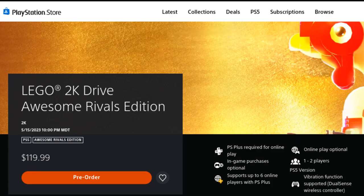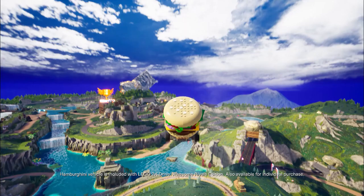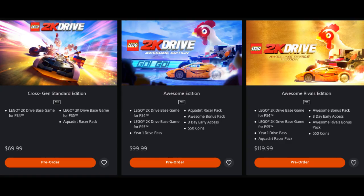And then finally, for those who want it all, the Awesome Rivals Edition. It includes everything from the Awesome Edition and base game, plus some extra cosmetic upgrades, including the Lamborghini Car, which is very sadly locked out of the base game. I'll probably be getting the Awesome Rivals Edition just because I want the Lamborghini Car, and it will be priced at $119.99. That just tells you a lot about this game — it better be big, or it is a waste of money.